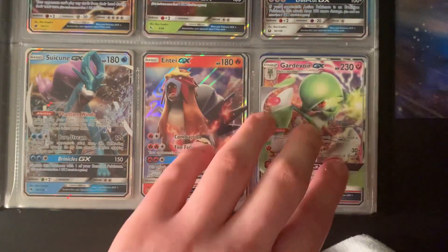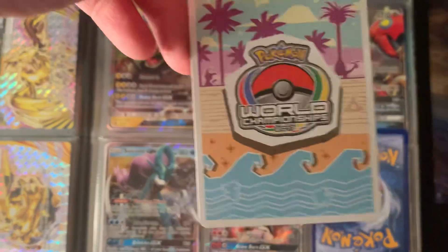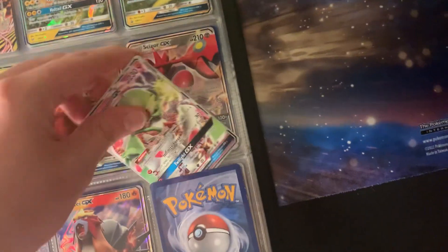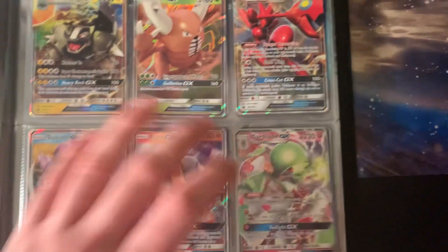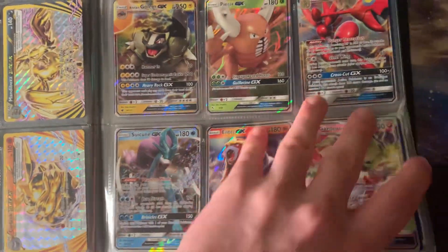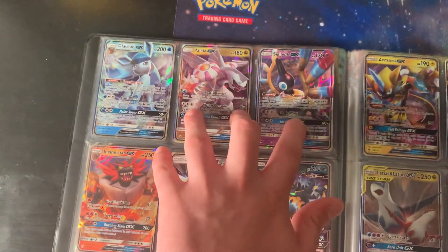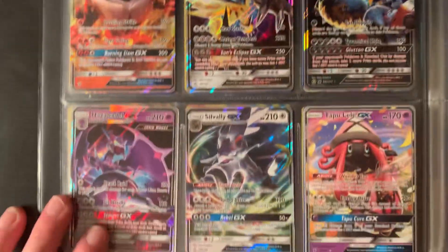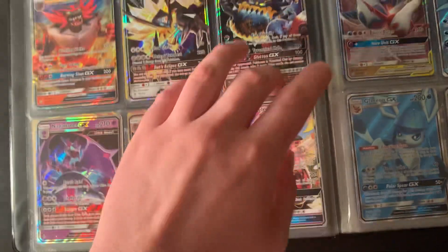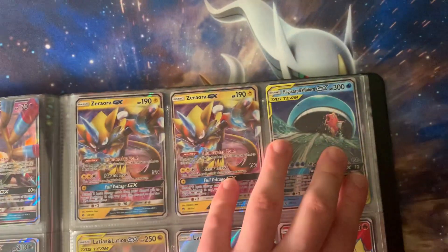In the GX section I have two Raichu, Alolan Golem GX, Pinsir GX, Scizor GX, Suicune GX, Entei GX, and a Gardevoir GX which is actually from the 2017 World Championships set — I got that from a friend. Also Glaceon GX, Poipole GX, Sigilyph GX, Cinder GX, Dusk Mane Necrozma GX, Guzzlord GX, Naganadel, Salazzle, and two Tapu Lele — one of which is also from the Championships. Then tag team cards: Magikarp & Wailord and Latias & Latios.